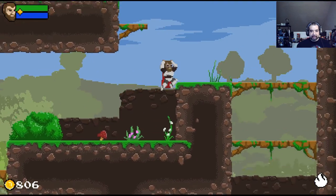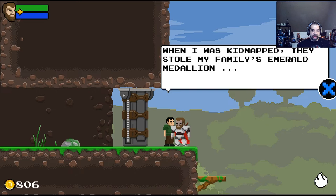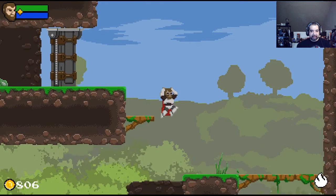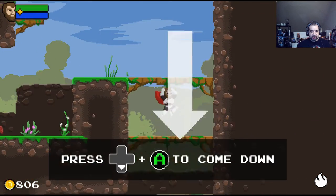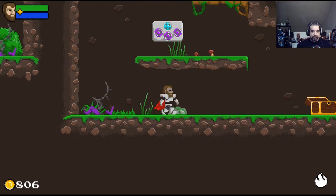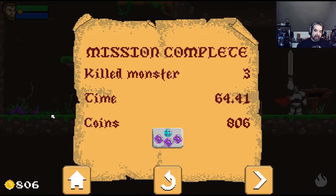There's a good amount of enemy types here. That's the tutorial level for the most part — it's going to be a little more involved in the next section. Mission complete tells you how many monsters you killed, the time you did it in, and the coins collected. Nice to see a summary screen like this in a smaller game.